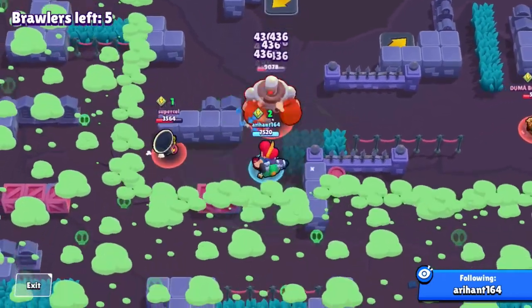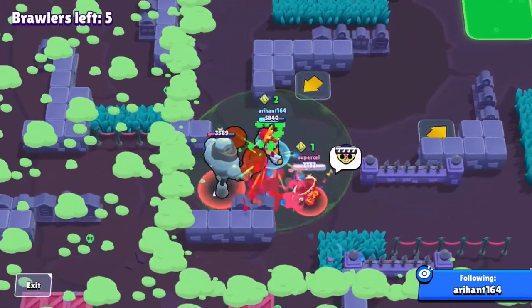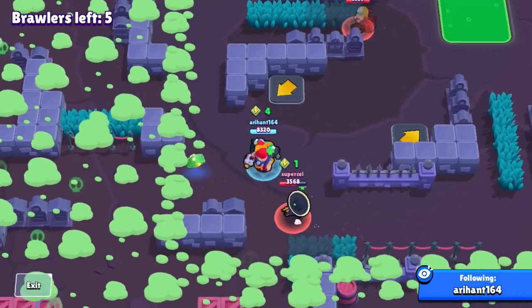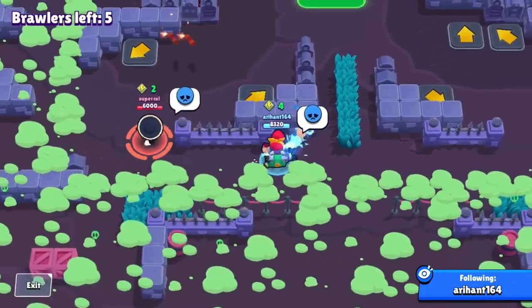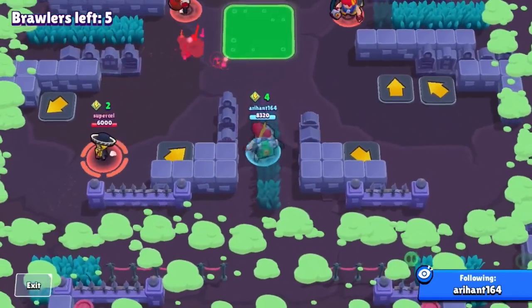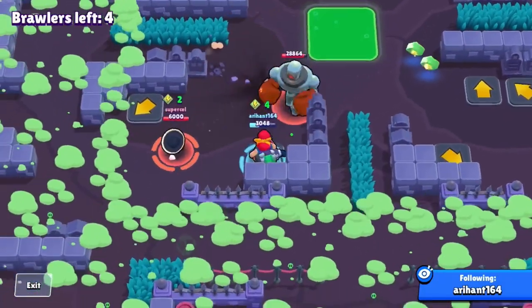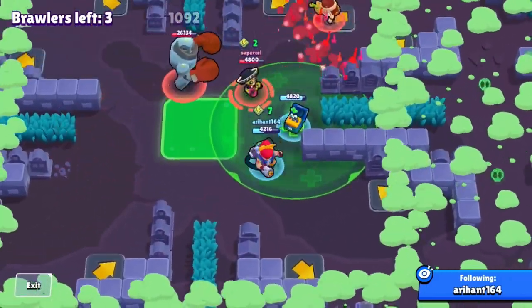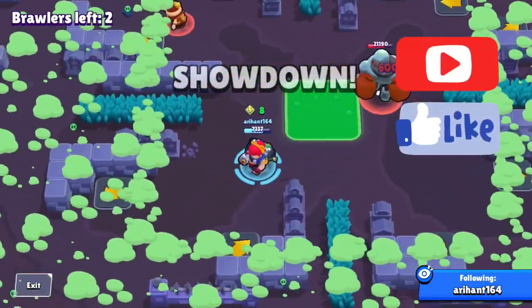I kill the already half-dead robot easily and collect the power cubes. Another tip: sometimes give one cube to a weaker brawler — you gain their trust and they won't betray you unless it's a top five situation. I give one cube to Poco. The other Pam dies to dynamite, and I go for a sick play, killing the dynamite thrower by jumping — pretty nice skill. Seeing the cube advantage, I easily get the win and hit 1k trophies with Pam. That's it for the video!